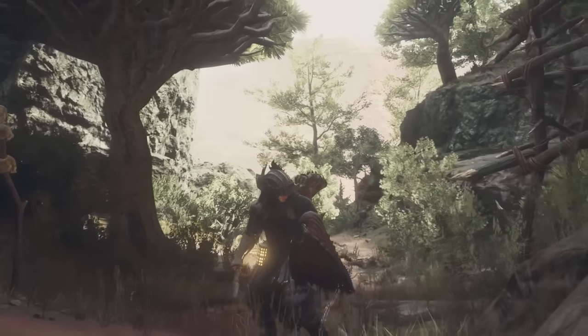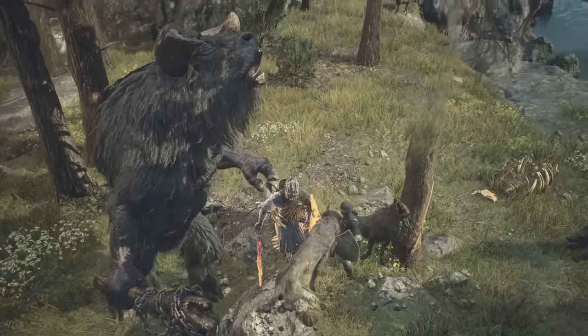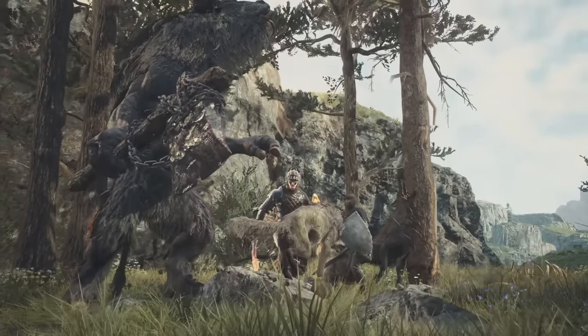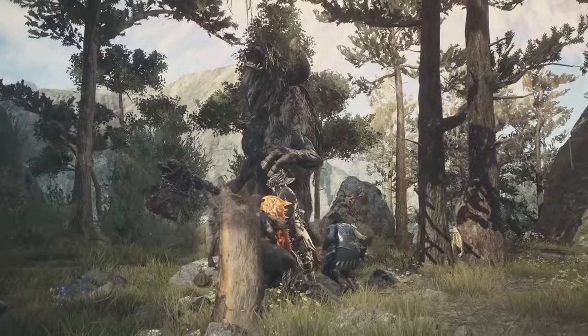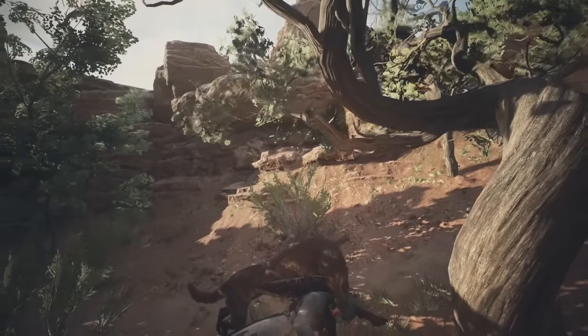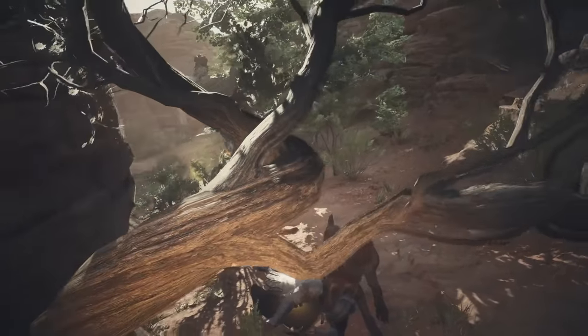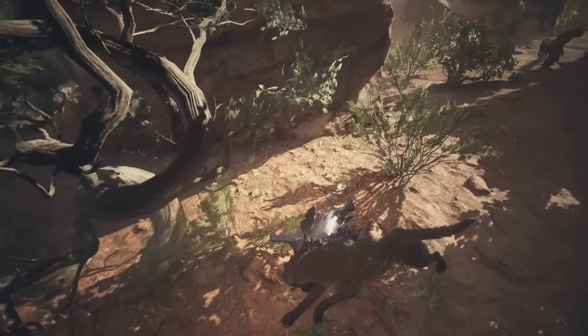Moving on to our canine foes — the varieties of wolf-type enemies — the first being wolves themselves. These also travel in packs, and if you aren't careful, they will knock you down, grab you by your neck, and drag you in the opposite direction of your waypoint, right over to a cliff. There are also red wolves, mostly common in Batal and the hotter parts of the map. They are sleeker, shorter-haired to deal with the heat, and faster as a result.